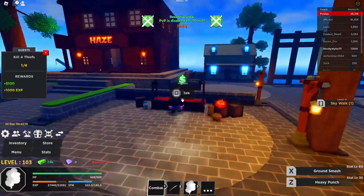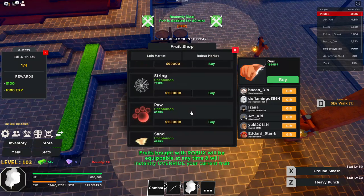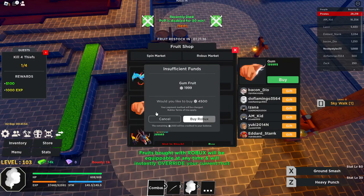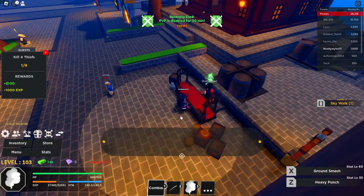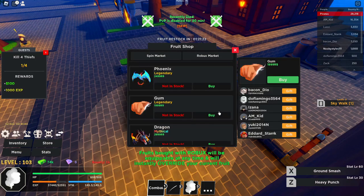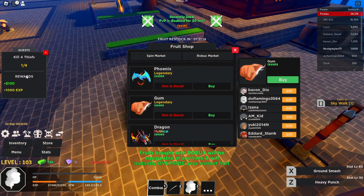After killing one NPC, go over to the fruit dealer and talk to her to open up the menu. Scroll down until you see the gum gum fruit, then click on buy. Wait a little while until the prompt comes up, then click cancel and exit. Open the menu again, scroll down to the gum gum fruit, click on it again, and click buy again.